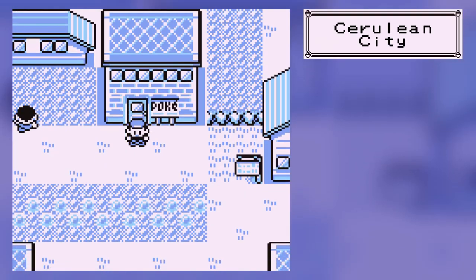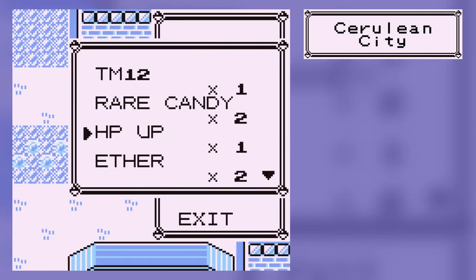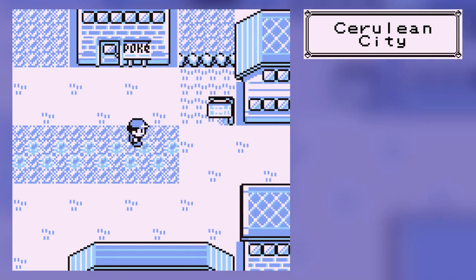This part, we are prepped to fight the gym leader. On my person, I have the most unorganized inventory — it's basically in order of what we find. I have six TMs sitting here, and I'm actually going to use the computer for once.